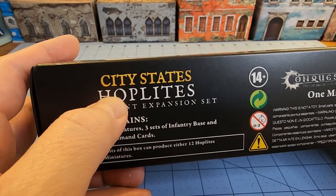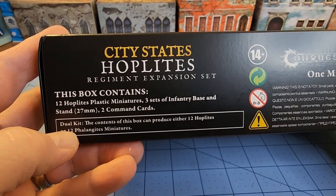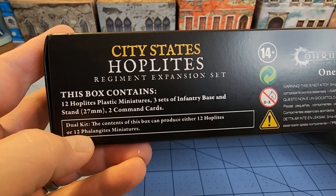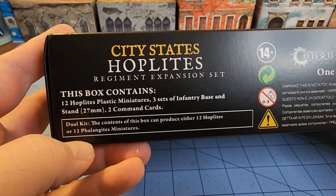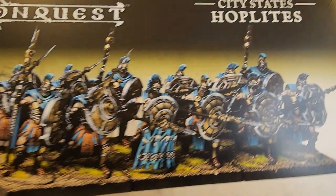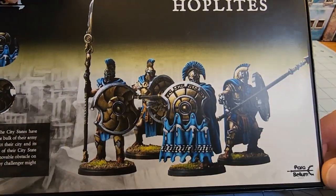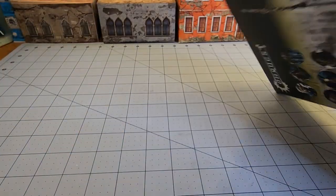As always, take a look at these boxes before popping them open, because often times they will have some special labels — like the fact that this is a dual kit and you can make the phalangites. Here we see the hoplites with their thick spears, whereas the back still shows hoplites, so that doesn't really help.